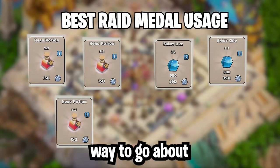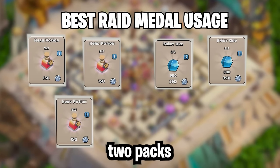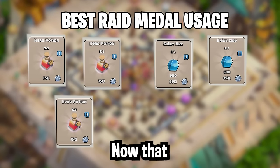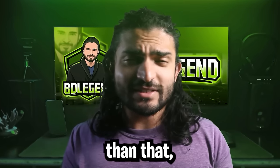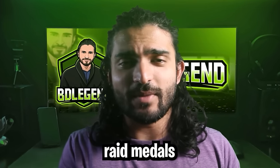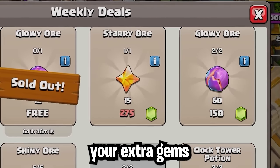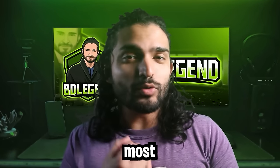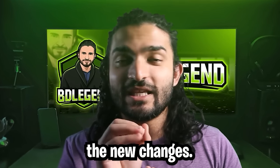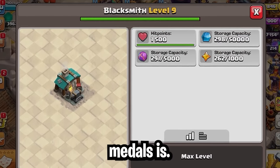The best way to go about this is: buy the 3 hero potions, then buy 2 packs of shiny ores if you can. That will cost about 1,150 Raid Metals per week. For players who earn even more Raid Metals than that, you can spend the excess on glowy ore. And you can spend all of your extra gems — after the 5th builder — on glowy ore packs. I believe this is the most efficient way to deal with the new changes.